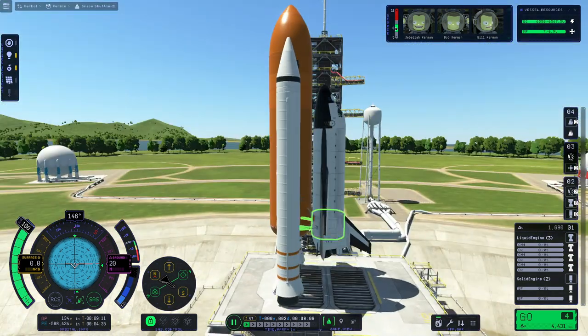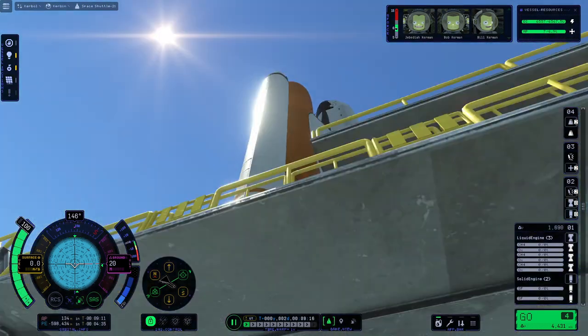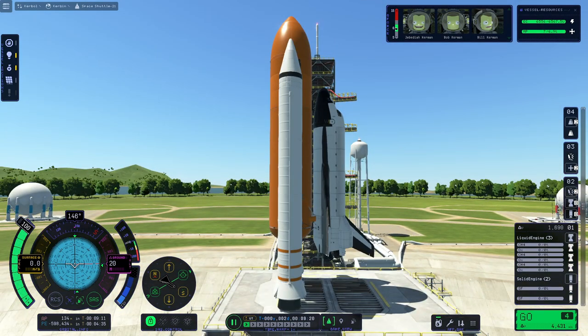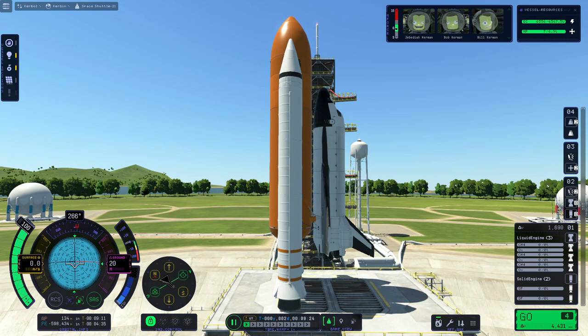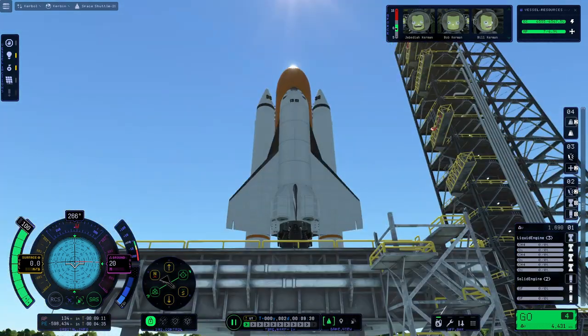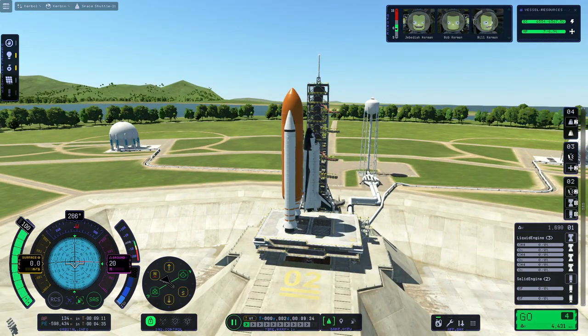Right now we're controlling it from the cockpit, but we actually need to be controlling it from inside the external fuel tank via a probe core that is perpendicular to the center of thrust running through the center of mass. In a few seconds you'll notice me move the nav ball just a hair. We did that by pressing action group one. With the new center of mass aligned, we can go ahead and launch the vehicle.